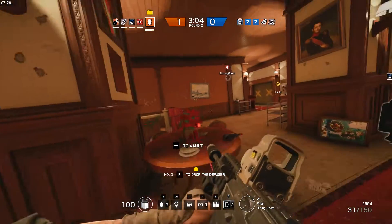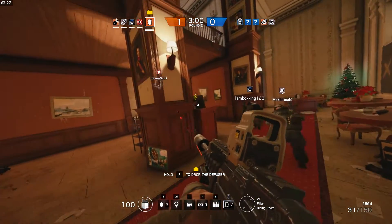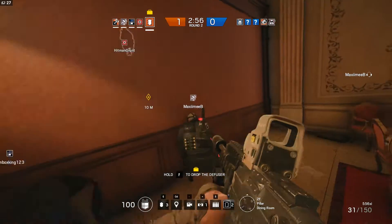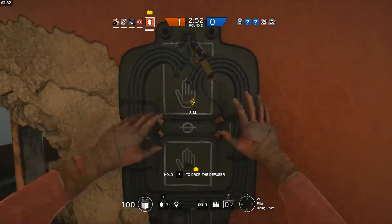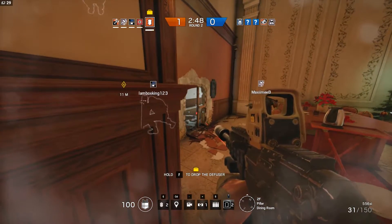Tom Clancy's Rainbow Six Siege has three modes. Multiplayer is a 5v5 PvP mode comprised of short rounds with teams switching between attacking and defending. The first team to three points is declared the winner. The three modes in multiplayer are defuse a bomb, hostage rescue, and secure the area. Unfortunately, each of these three modes are only slightly different from the other.